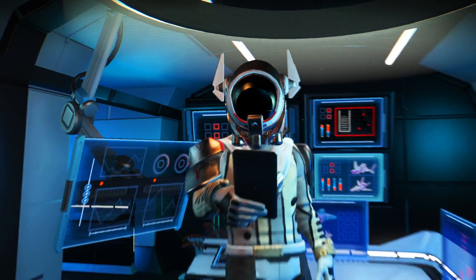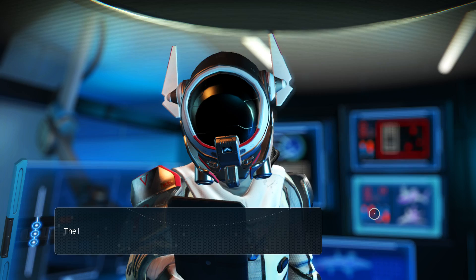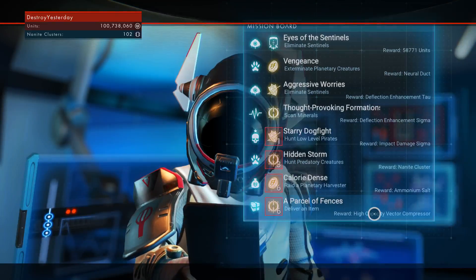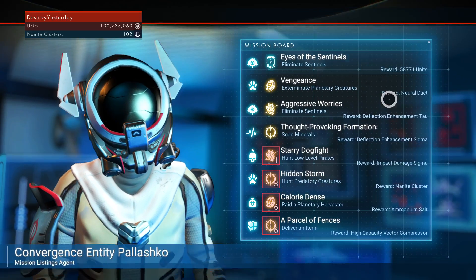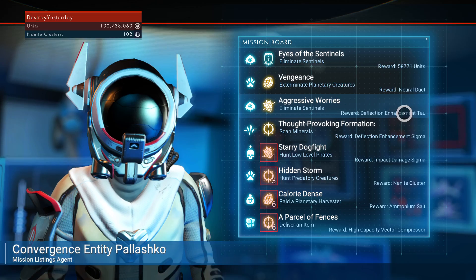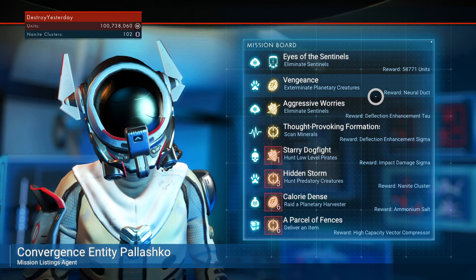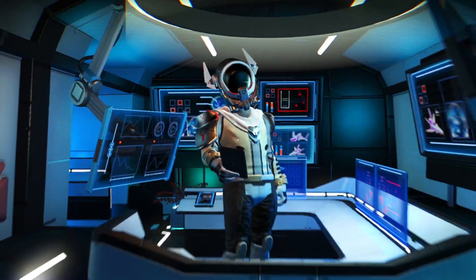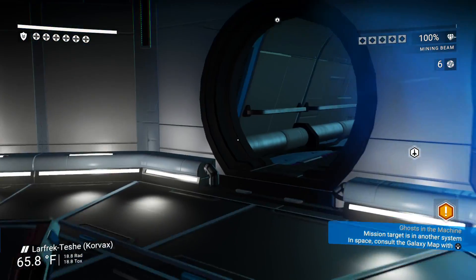In space are mission objectives you can go get. They range and are different per life form. Click on the NPC on the left here, browse missions, and you can pick the one you want and you will get the reward listed at the bottom. You can select missions via the pause menu log as well.